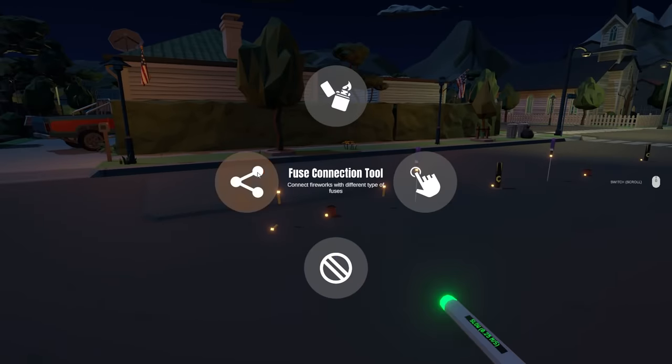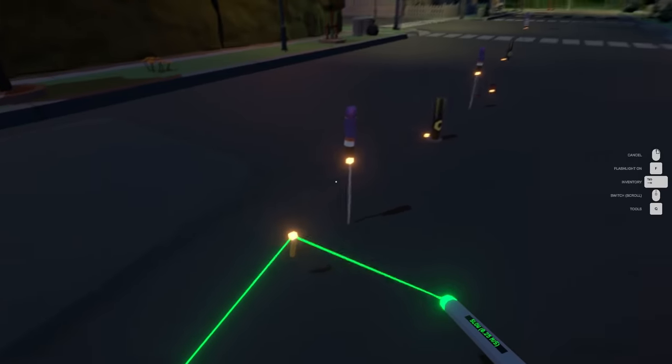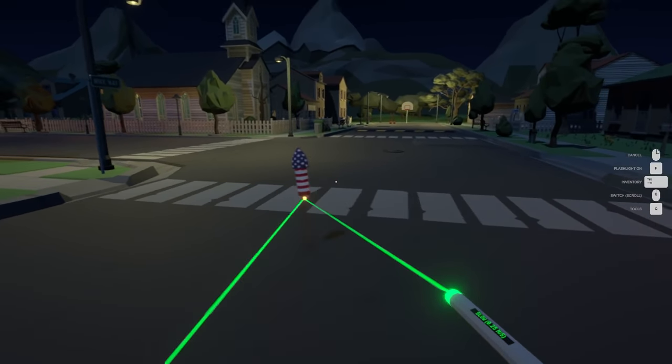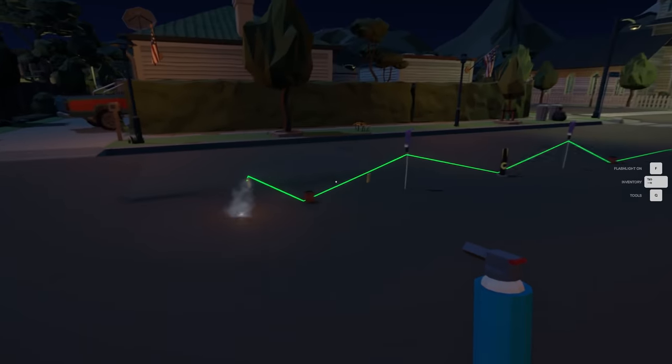Let's connect our fuses to this and see what it looks like. So this is going to be our starting one all the way across. I don't know exactly how this works, but it's gonna be awesome. We're gonna have a little fireworks show in the town here. By the way, never do this in real life ever — this is a video game and fireworks are dangerous.